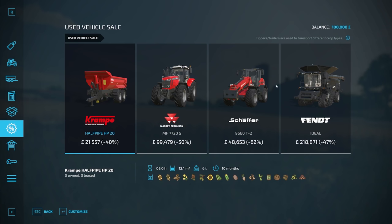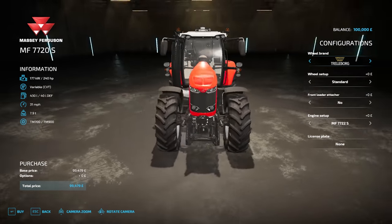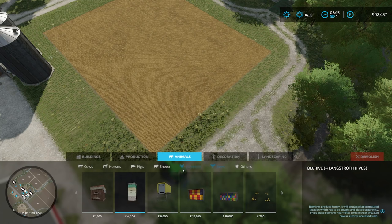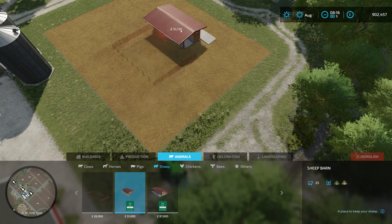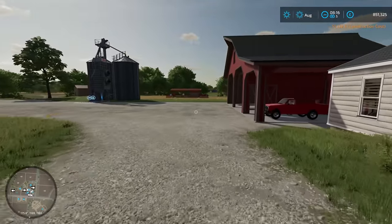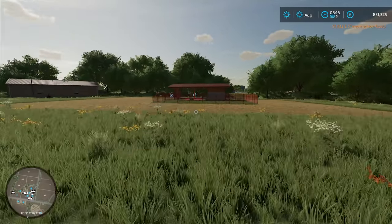We have a few used machines up for sale here as well — looks like you can actually preview them too. So of course we have more than bees: chickens, sheep, pigs, horses and cows. I'm going to buy some sheep just very quickly so we can take a look at how fluffy they are — I remember the blog about the fluffy sheep.